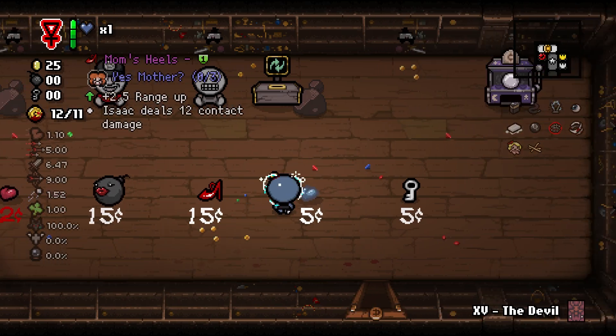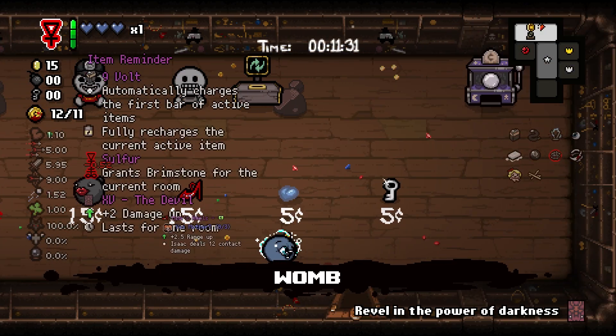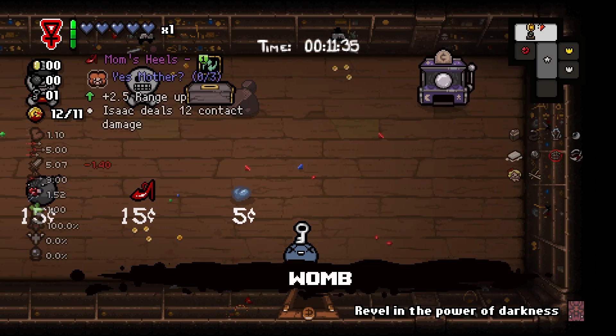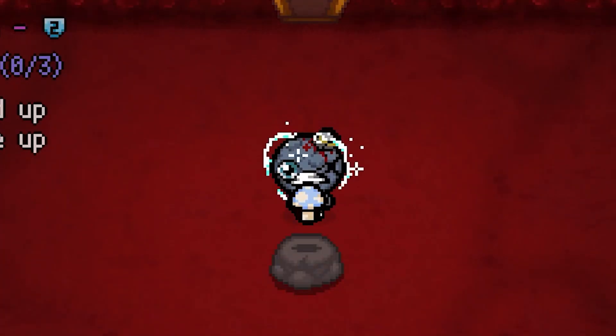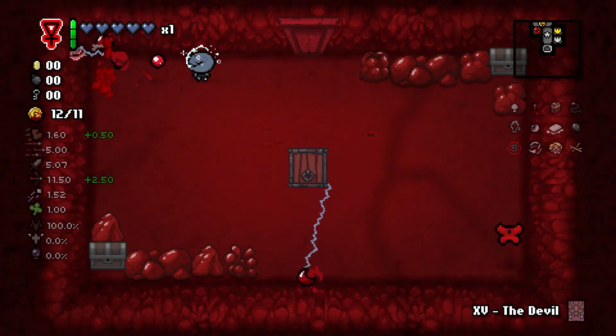I guess let's just buy some HP, because why not. I'll buy some HP and then we'll buy a key and check out our item rooms, which I kind of forgot about. We'll take the Virus for sure, and Mini Mush is going to be okay for us — so that is acceptable to me.